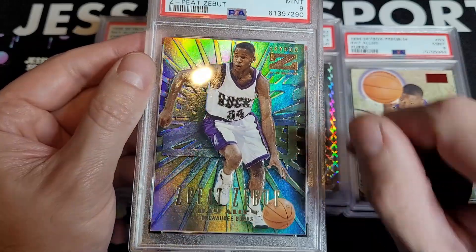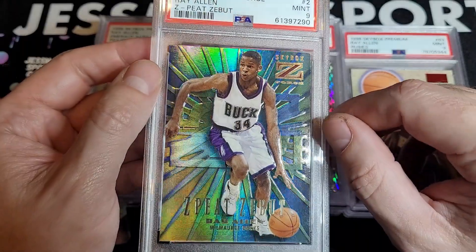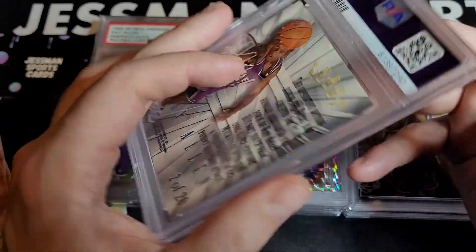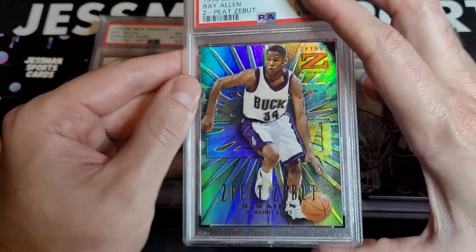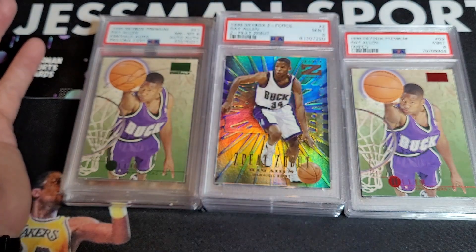It's got to have this on it, and it's sometimes hard to tell from the eBay listings, but this has the refractor finish, so this is a big card. Kobe has this, Allen Iverson has this. And that's my top 10 out of my personal collection of PSA graded cards — hope everyone is well, later.